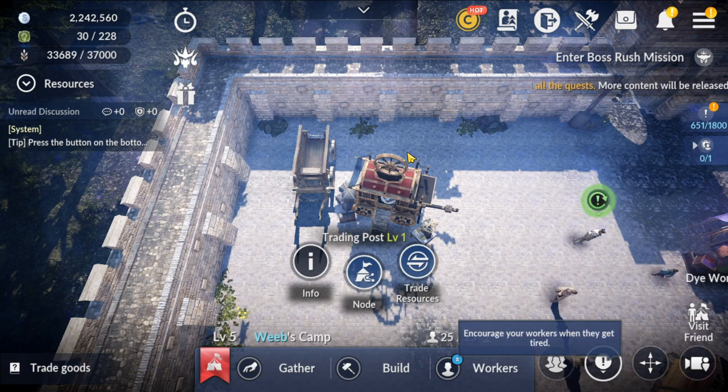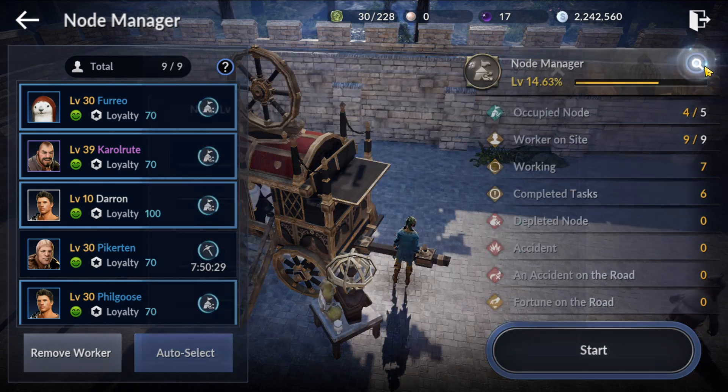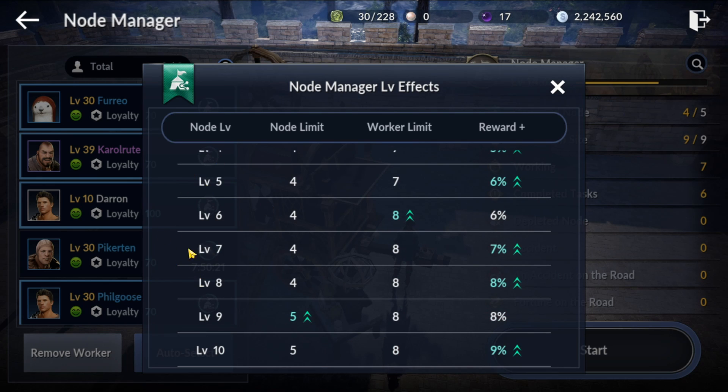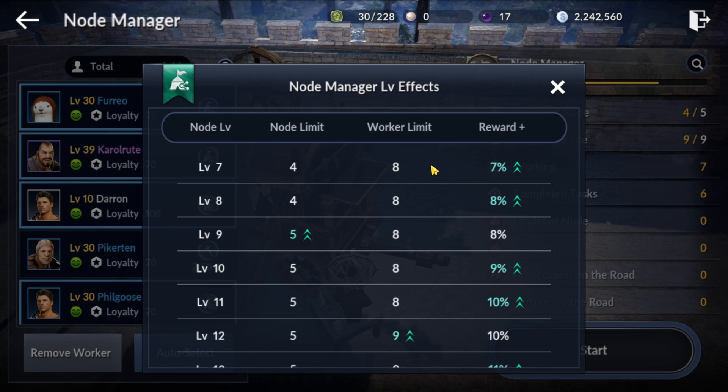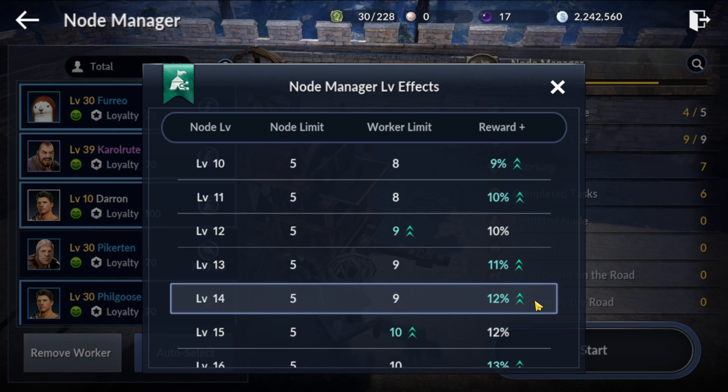Let's talk about the interface and what you're going to be doing in Node Manager. When you open up your Node Manager, you'll see the interface which we'll look at once we're inside. First, look at your level — click the magnifying glass to see the Node Manager level effects. Your node level goes up by basically doing anything in there: collecting resources, sending away villagers, anything gives you a bit of XP. The node limit is how many nodes you can control. The worker limit is how many workers can work at the same time. The reward is the chance to double your rewards — so plus 12% means a 12% chance to double whatever resource you collect, not 12% added on top. I've gotten quite a few doubles at 10% which is really nice.